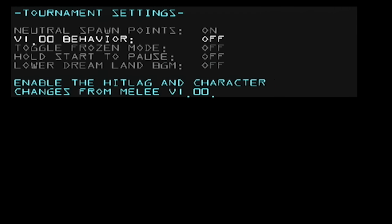Version 1.00 Behavior: for those who don't know, there are several versions of Melee out there — the most common ones are 1.00 and 1.02. Version 1.00 has some buffs, while 1.02 had patches that nerfed some characters and had different behaviors. So sometimes characters or players want version 1.00 in order to gain those features back. You can turn that on in 20XX Tournament Edition.